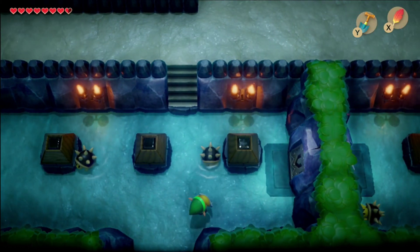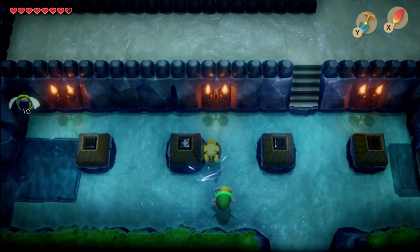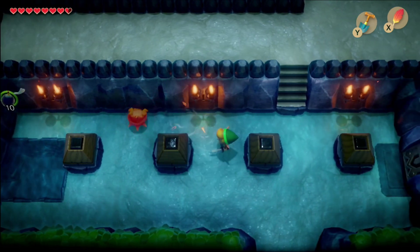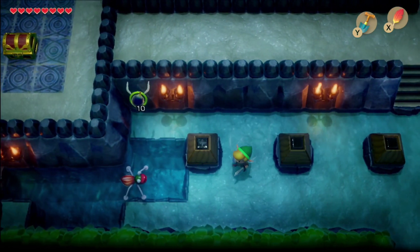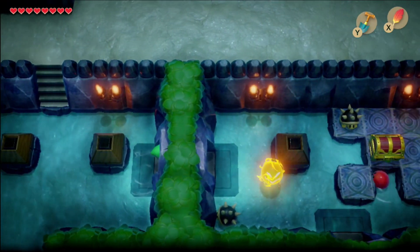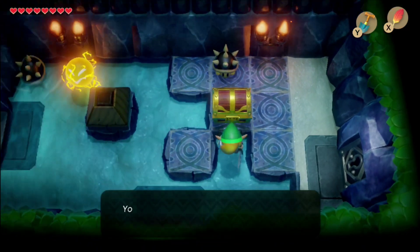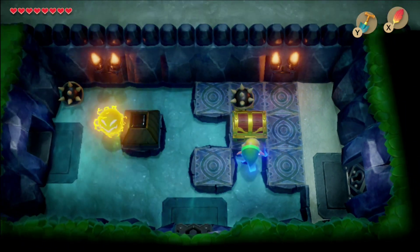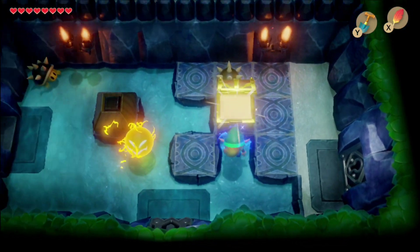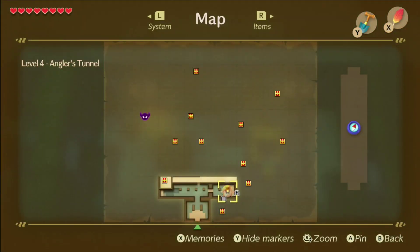Take out these slimes. Knock this bad boy over. Take him out. Alright, compass right off the bat, which is really nice.